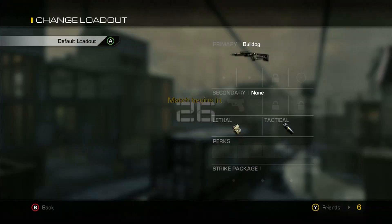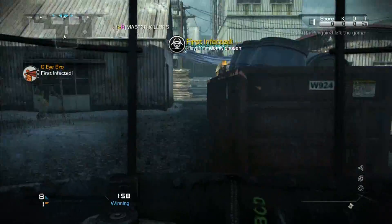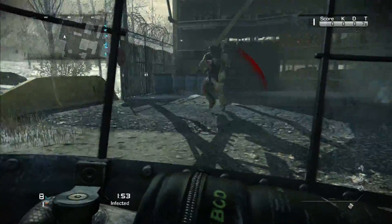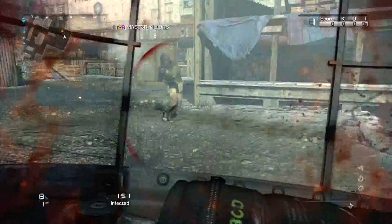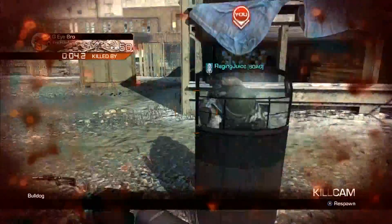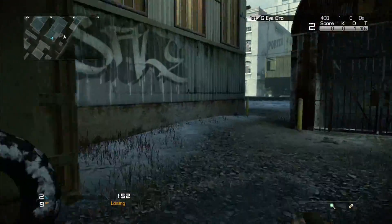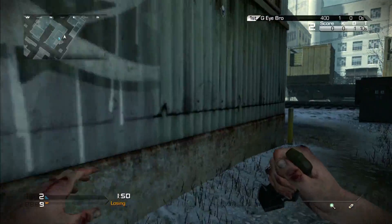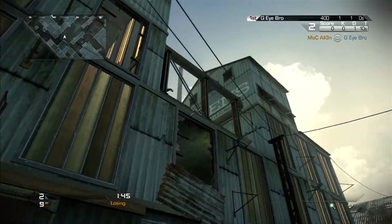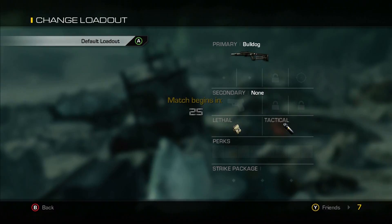I'd like to point out how, as you see in the beginning of the match, the custom class does say Bulldog with the normal Lethal and the normal Tactical, yet when you choose the class, it is the designated class of the Riot Shield or the MSBS. Also, as you see here in this clip of me starting off with the Riot Shield, the first Infected guy does have a Bulldog rather than the starting pistol, and he does have grenades instead of throwing knives. And as you can see, we still get match bonus experience, so it is an Xbox Live match.